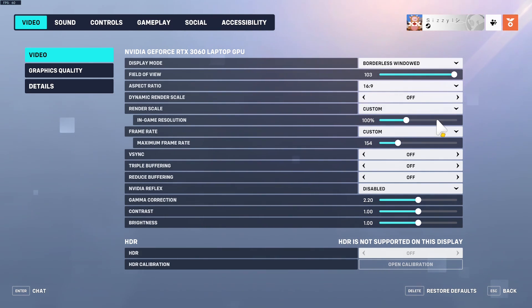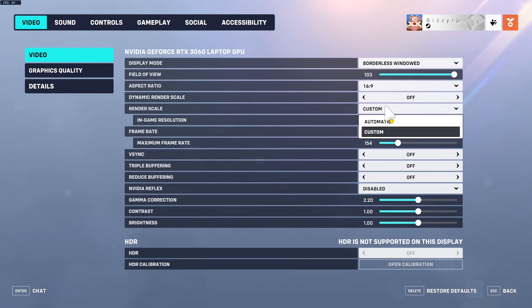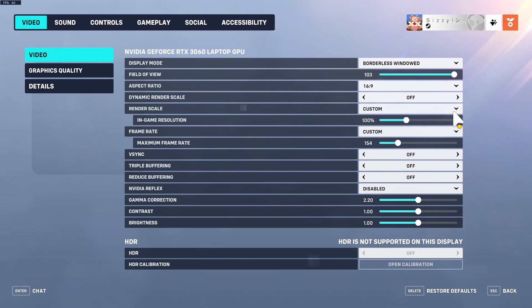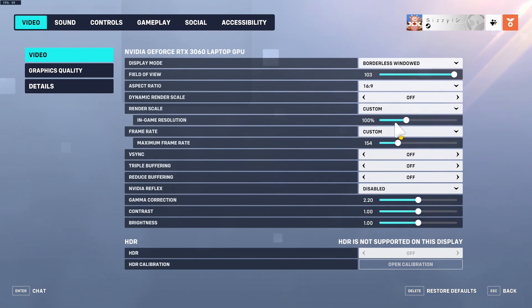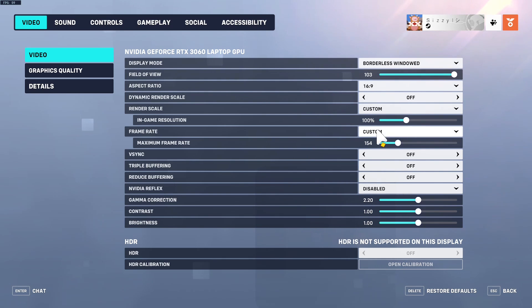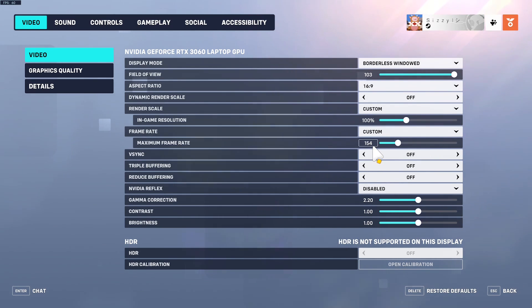Set your FOV — field of view — all the way out; 103 is perfect. For render scale, it's always automatic by default — do not have it on automatic. Set it to custom and bring it to 100. If your computer is lower-end, bring it down from 100. If your computer is struggling to run this game, it's either your graphics quality or render scale specifically — nothing else impacts it that much.